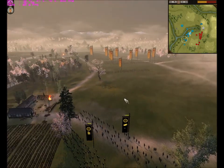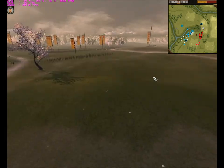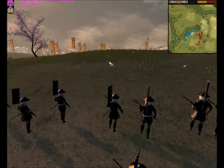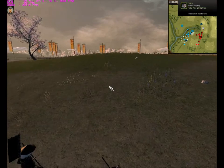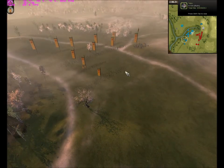He tries to bring up his matchlock ashigarus to make me fire, but I don't want to waste my guys' reload because there's a hill in front of me and if I fire it will just shoot the hill. So I'm just being patient over here.